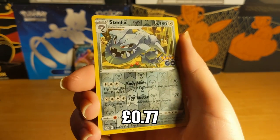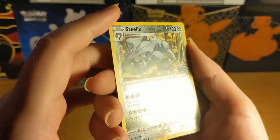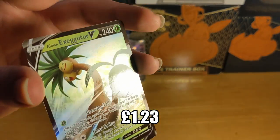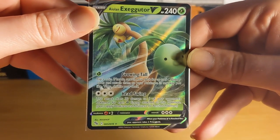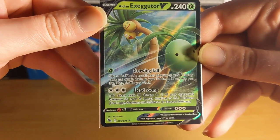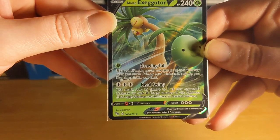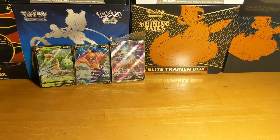We got a reverse shiny Steelix - yeah you can see it there. And an Alolan Exeggutor V - wow, okay, let's get that sealed up. Let's take a quick look: growing tail, purple coin, if heads search your deck for up to five energy cards and attach them to your Pokemon in any way you like. Head Swing does 30 damage to one of your opponent's Pokemon for each energy, up to five. That's pretty useful.